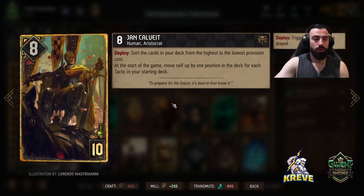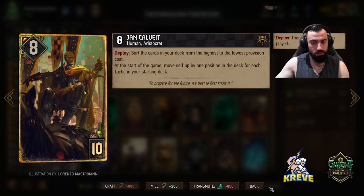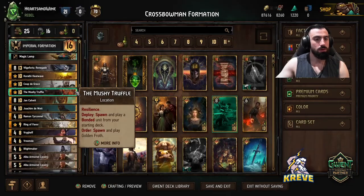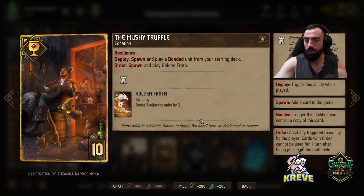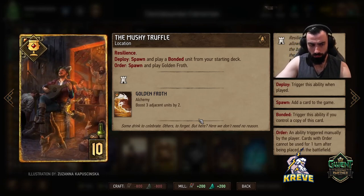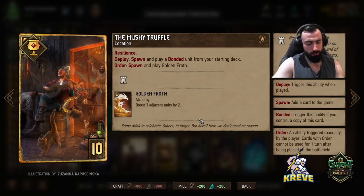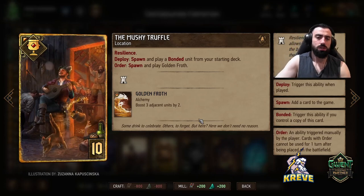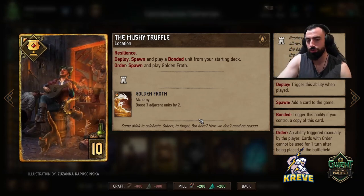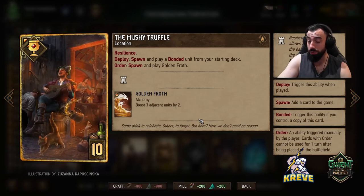Calvate is a card we want to play round 1 just to make sure we get all our gold cards into the subsequent round. As we pull into them, it sorts the cards in your deck from the highest to the lowest provision cost — pretty nice. Truffle: this is just to get another Illusionist, spawning an extra crossbowman. Maybe you can play this late round 1 if you're very eager and pushing for round control, but if not it's a nice way to open up into round 2.